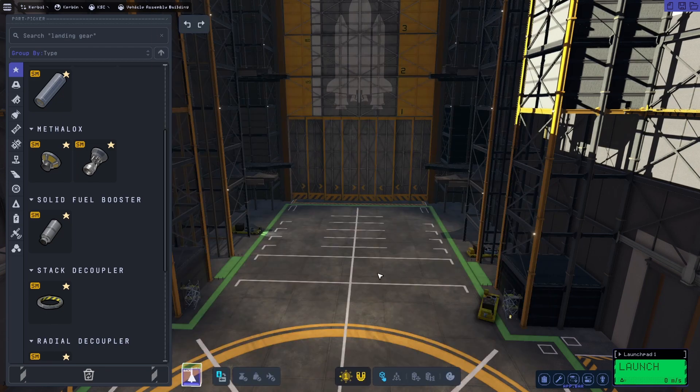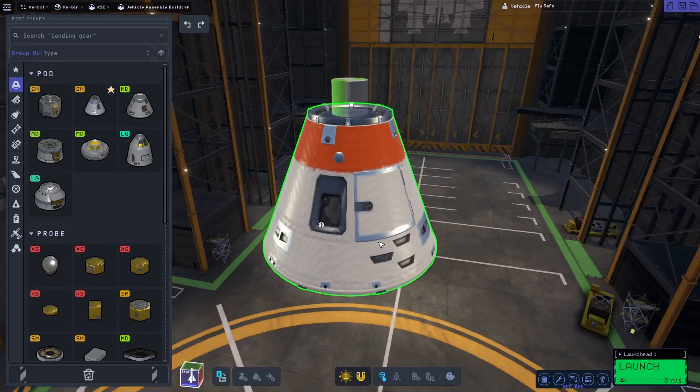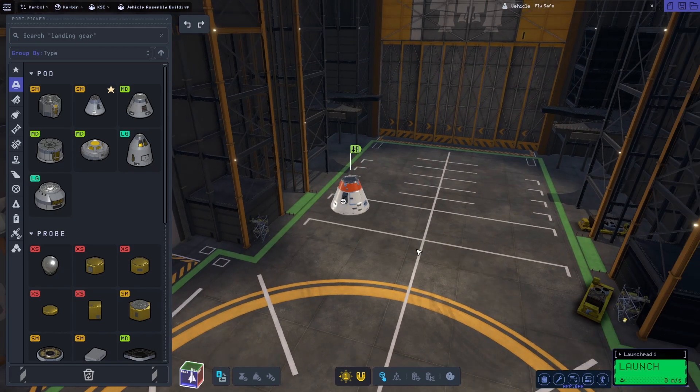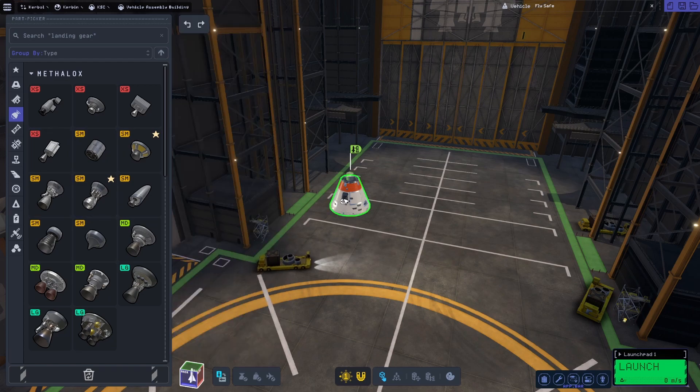I narrowed it down and asked how to build the rocket. First it said we need a command module — choose whatever size you want — so I'm going with the Tin Can since we're going pretty small. It said we need fuel tanks, smaller ones for the higher stages, and liquid fuel engines for orbiting stages. It suggested the Terrier or the LVT-30. I'm going with the Terrier for the Mun stage and also the Reliant.